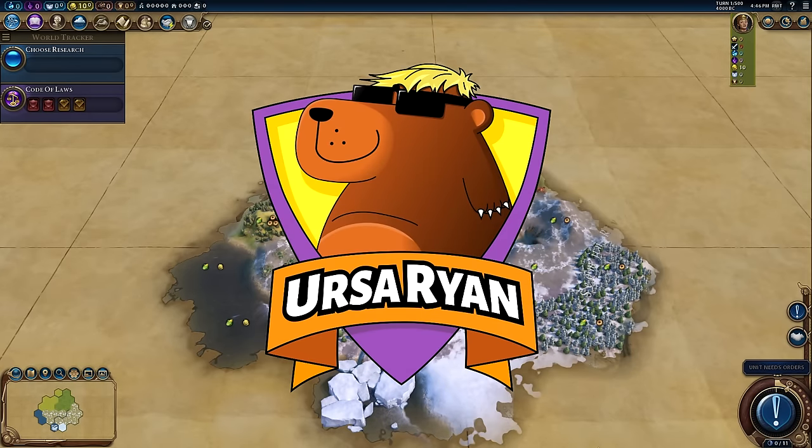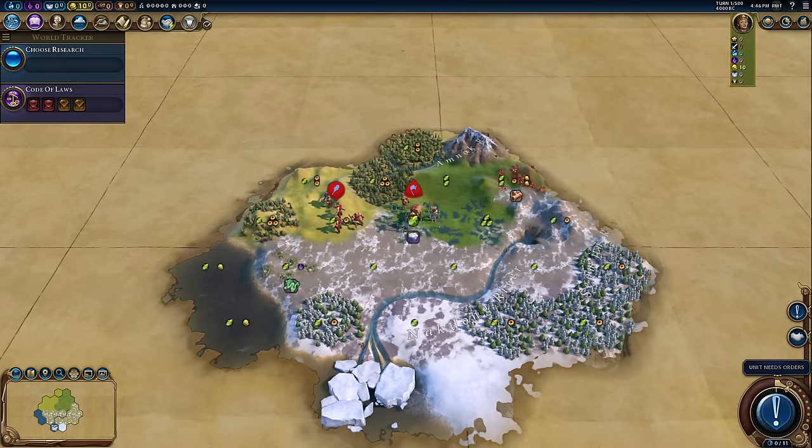Hello everybody and welcome, my name is Elissa Ryan. Today I'm going to be doing something I don't do too much of — I'm going to be playing seriously and making a bit of a guide. This is a guide video, but I think it's one that hopefully a lot of you will find interesting regardless of whether you play Prince, Settler difficulty, or if you already play Deity.